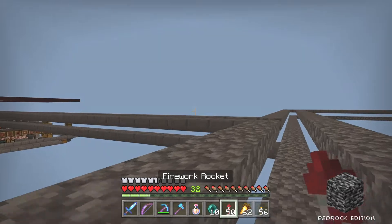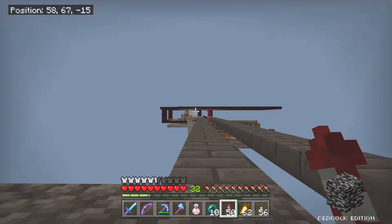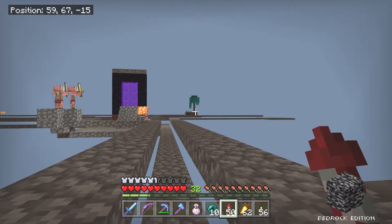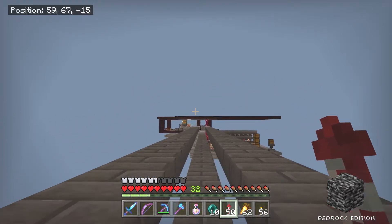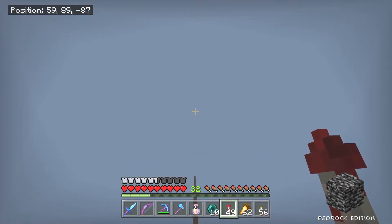But as I've demonstrated before, if I go out a thousand blocks I'll run across regular nether terrain. Let me turn on coordinates — I don't always have those on, but when wandering and exploring it's a good idea. So if I go out a thousand blocks, I'll run across regular nether terrain. And now that I have Elytra, I can just fly out there.